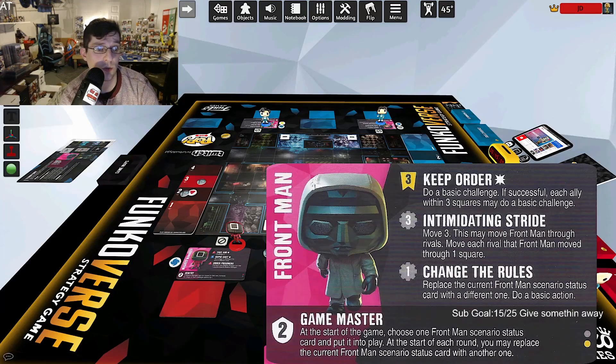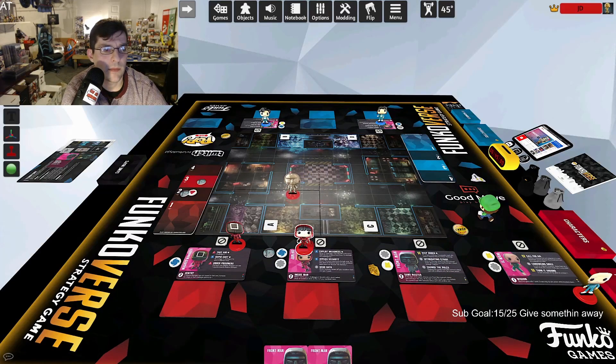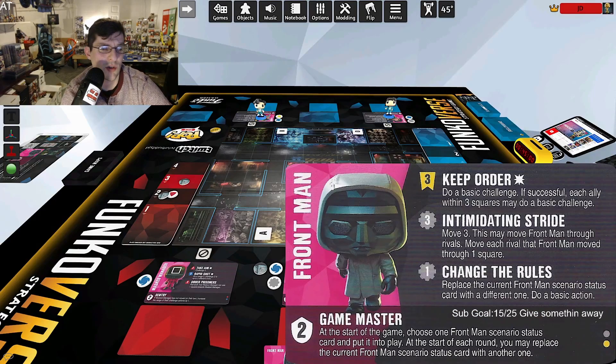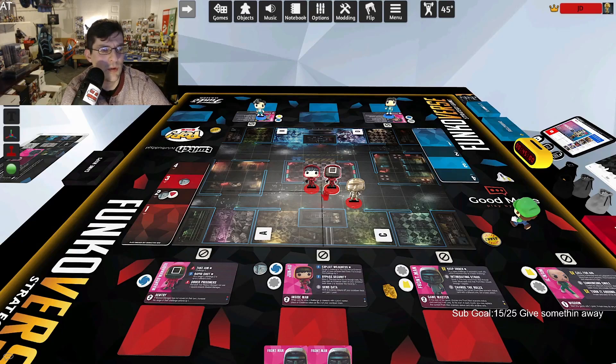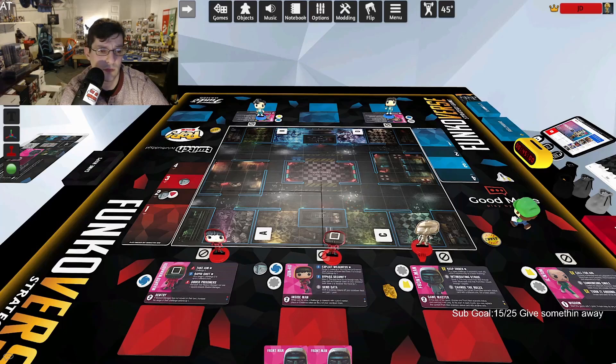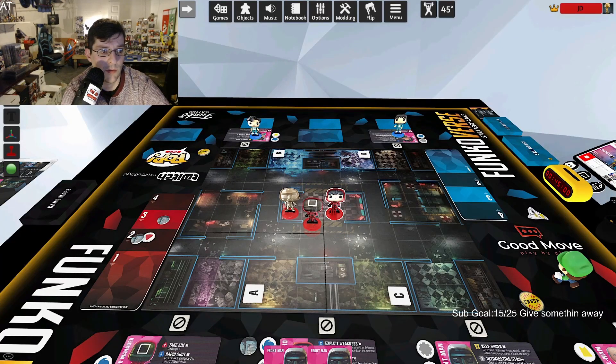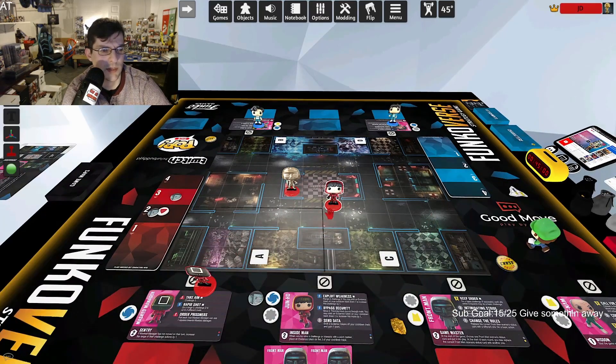His second ability, Intimidating Stride, costs three gray: move three, and this may move Frontman through rivals, then move each rival Frontman moved through one square. You can move one, two, three through rivals and push them one square each. That's much stronger than Bypass Security, where you spend a token just to move an extra square without moving anyone. Intimidating Stride is really good — you can make some big plays.